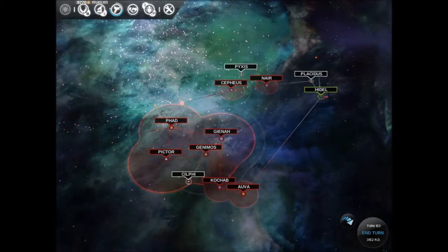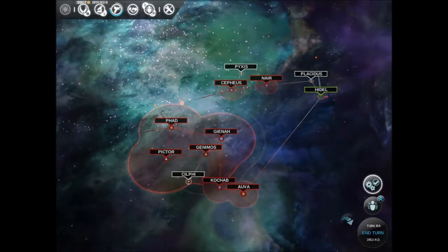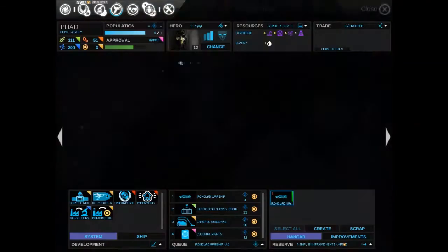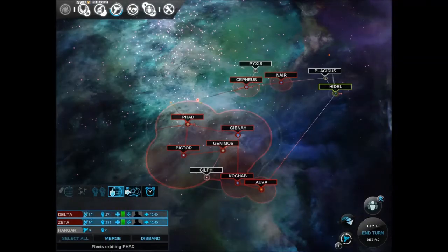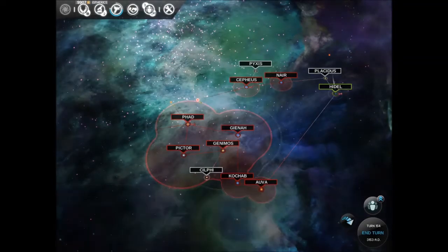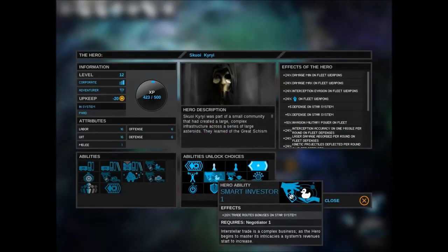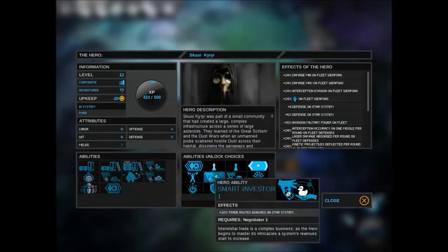We've got three turns to wait, and then we get the battleship, and then we'll generate some ships. Alright, get some more fleets going, merge them together before anything happens. This guy's upgraded again — he's brilliant. Or she.